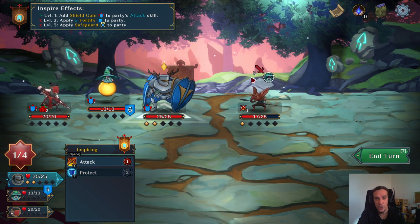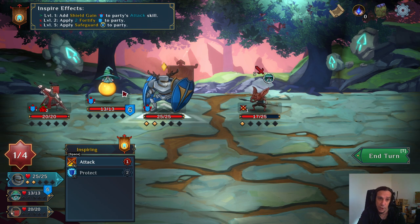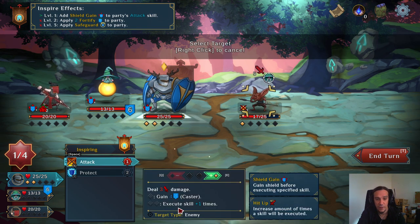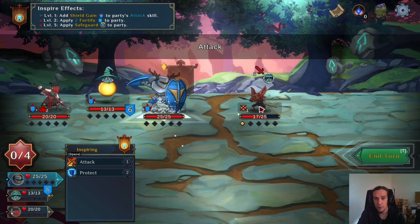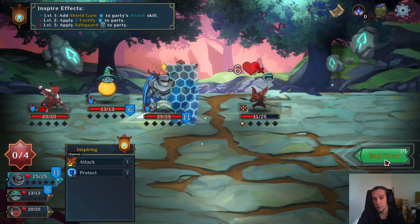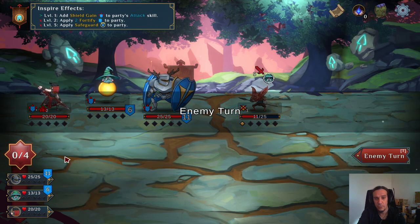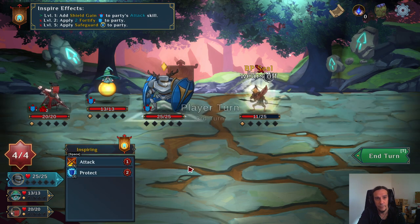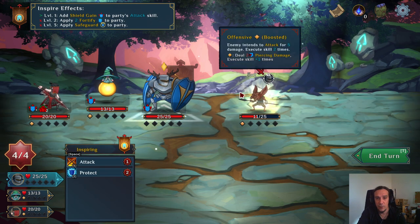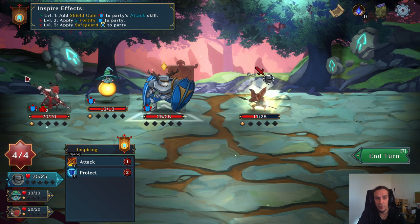We can apply these shield points to an ally, which is a pretty nifty thing. So I'm going to boost the attack skill of my tank to make sure he executes the skill twice. Not too much impact, but the enemy is slowly going down. I'd say we should be capable of taking that enemy down.